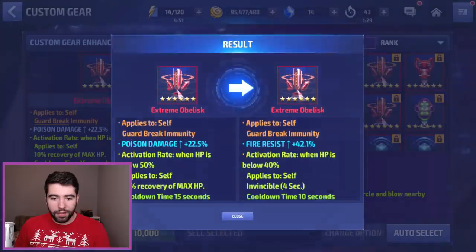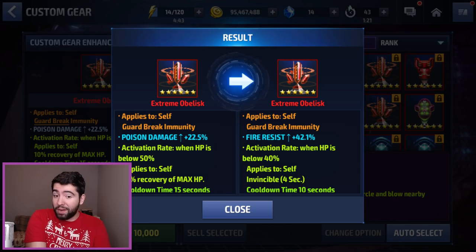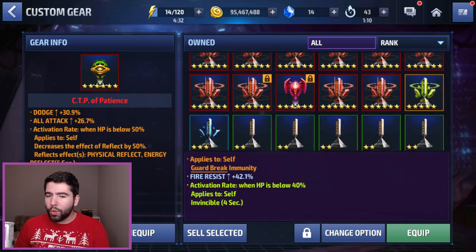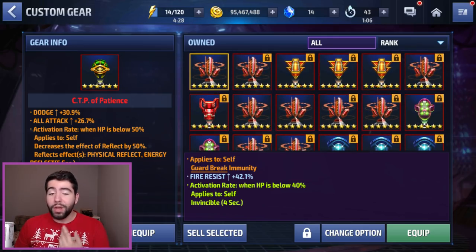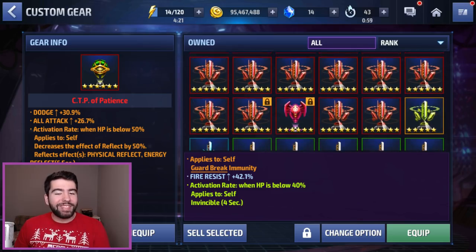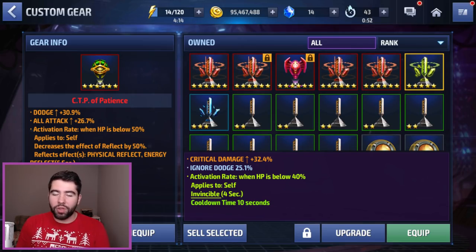But then of course — shockwave. Yeah, I'm shocked. Okay, Guard Break, fire resist, four seconds — this is actually pretty not bad. Fire resist is meta against Jean Grey and a few others. Four seconds of invincibility is okay, and then Guard Break immunity. I don't particularly like it, but I'm wondering what you guys think and whether I should keep it. I also want to ask what you think of this other obelisk — crit damage, ignore dodge, four seconds of invincibility, but no Guard Break immunity. It has two offensive stats but awkwardly no Guard Break. Twitch chat generally hated it and said I should reroll, but I'm 50-50. Let me know what you guys think of those two obelisks.